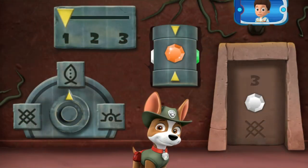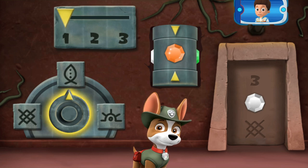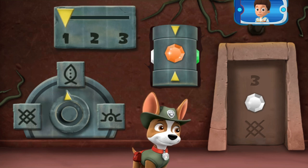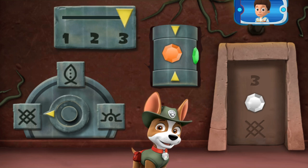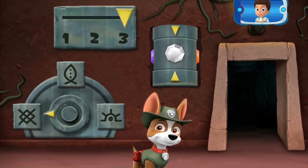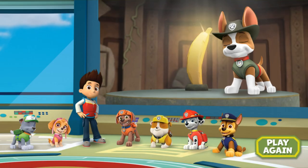Just one more to go! And look! There are now three parts you need to change! Click here to turn the dial to point at the picture that matches the one in the code on the door! Okay! You cracked the code! You did it!